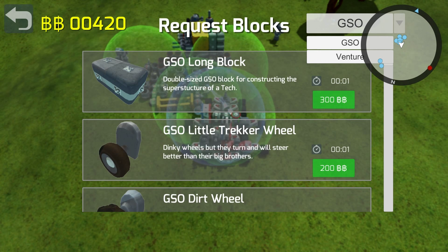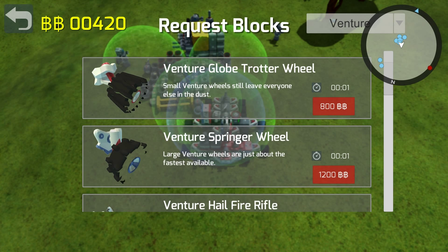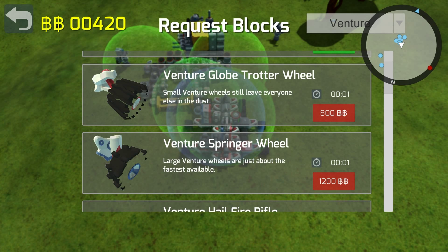I'll show you guys what those look like - you go up here to the Venture and you'll see them right here. Now make sure to buy the right ones. As you can see, there's two different kinds of wheels here and they kind of both look the exact same as far as the picture goes. But these Venture Globetrotter wheels are the ones I have on this bot right now - they're the long ones that go out to the side. These Venture Spring wheels, I'm guessing those are the large ones we just got. You can kind of see the connectors right here that actually connect to the bot - they look different.